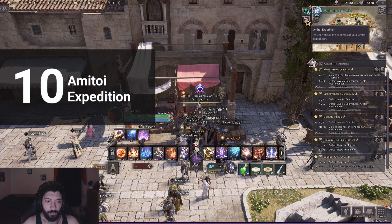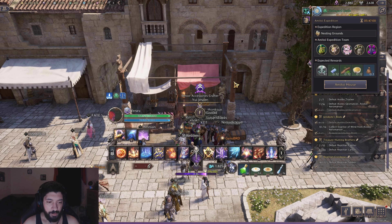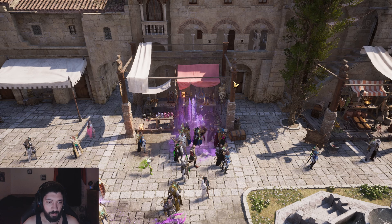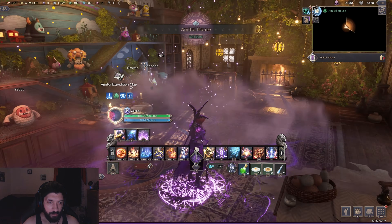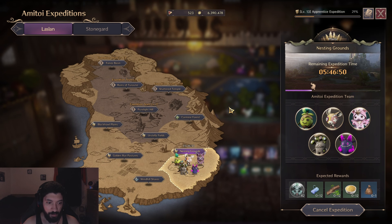Lastly there's the Amatoit House, an important part of daily activities that yields a ton of materials for gear and cooking. Target the regions that give the materials you want or need most. Send multiple Amatoit per expedition, and always choose the 8-hour expeditions as they seemingly yield the highest and most consistent amount of materials.